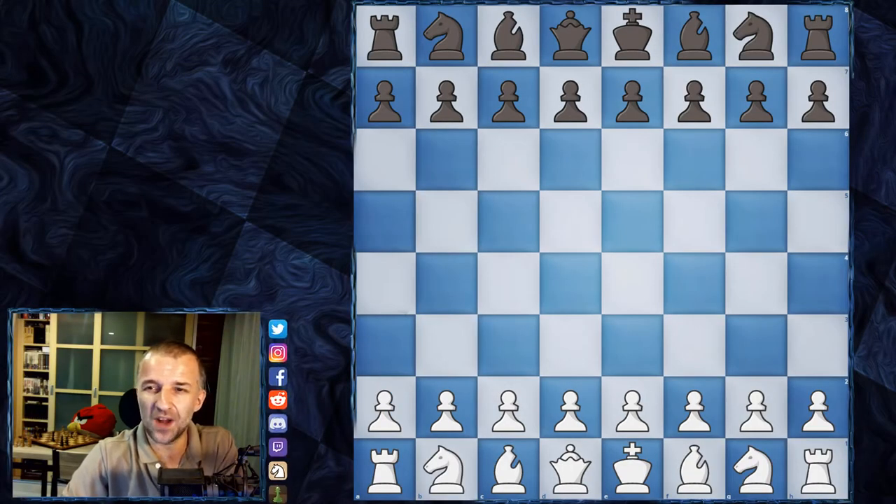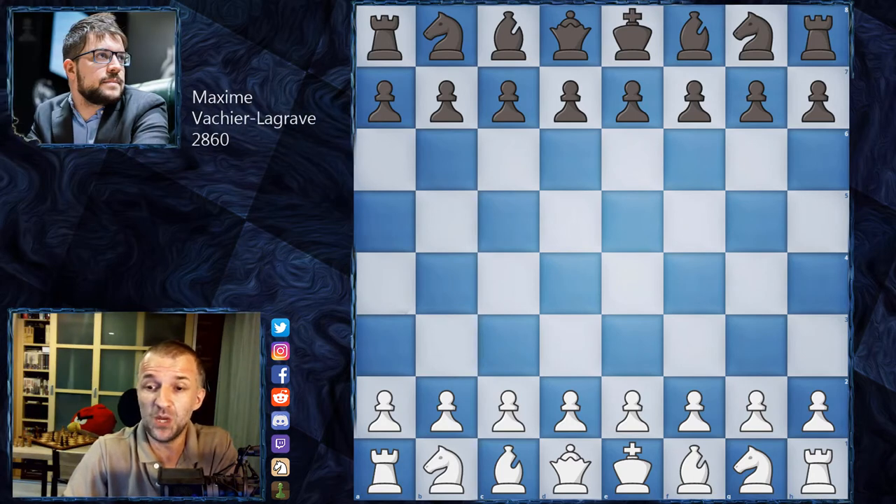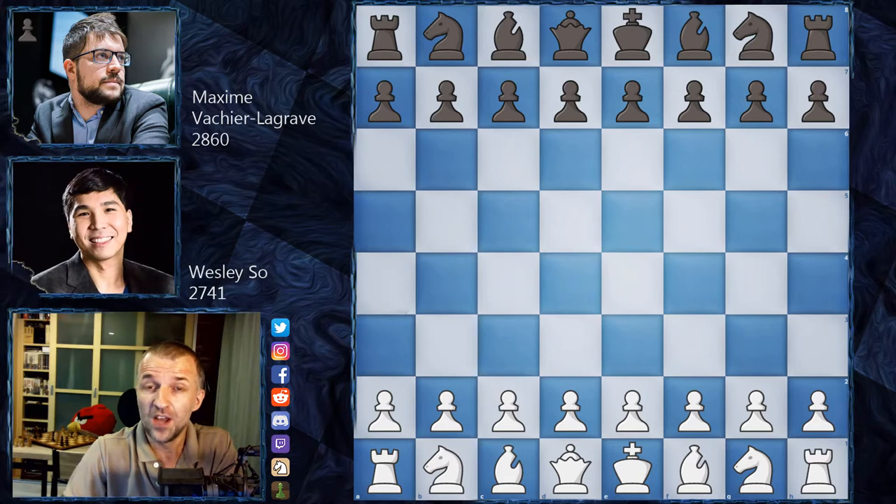Hello, Mordimer here and welcome back to the quarter-finals, day two of the Airthings Masters 2020. I would like to show you one more game - not Daniel Dubov and Magnus Carlsen, because that was covered plenty of times already - but another very beautiful, very attacking game where Maxime Vachier-Lagrave with the black pieces played against Wesley So. Vachier-Lagrave won the first mini-match and Wesley So had to win the second one, so he is in a must-win situation. Let's see what happened on the board.